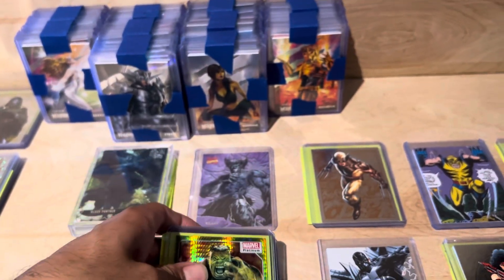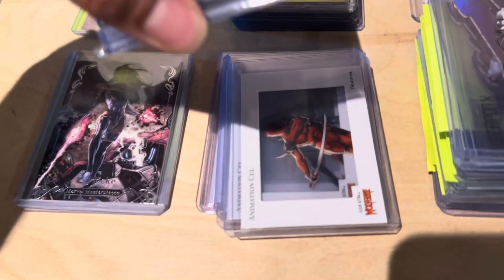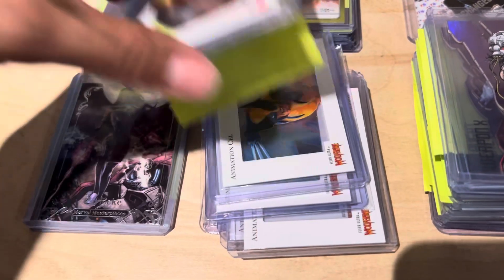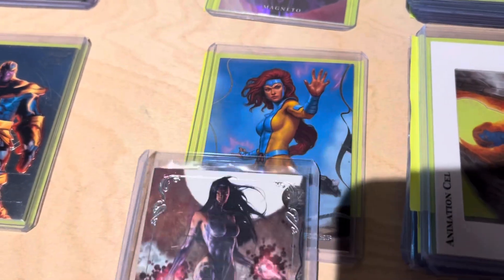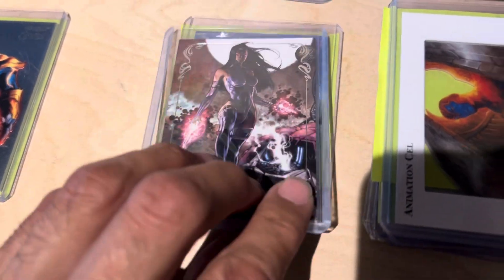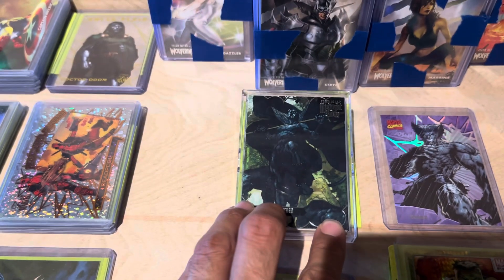I got a bunch of animation cells — most of them are from the Wolverine set, but those two on top are from Avengers. Then we got two Masterpieces right there, an Unbound Magneto, and a couple of Midnight Suns.